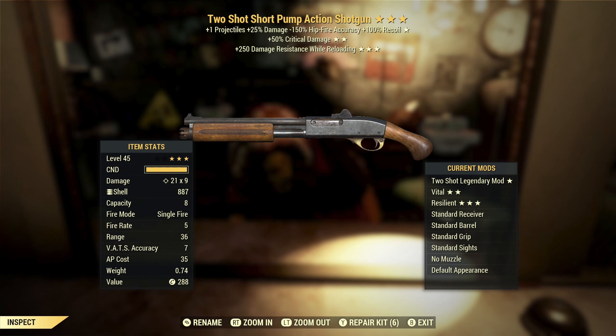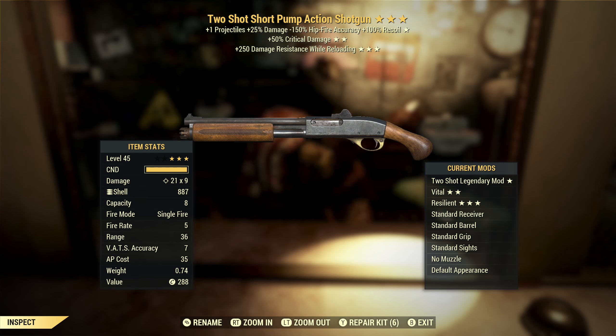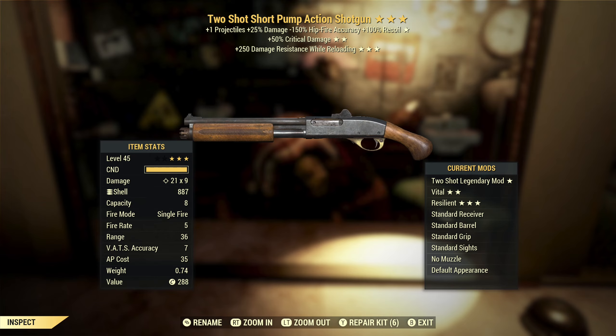Two-shot pump action shotgun with critical damage and damage resist while reloading. Third star is only good if you're not running armor. Critical damage is actually really good, but with shotguns I believe two-shot only gives you one extra pellet, so you end up with nine pellets instead of eight. Two-shot on a shotgun is actually not something that you want.